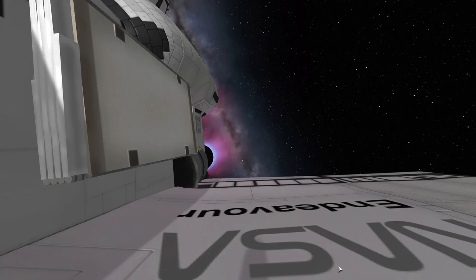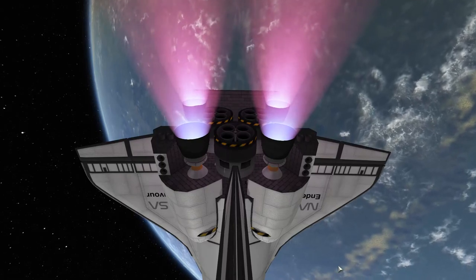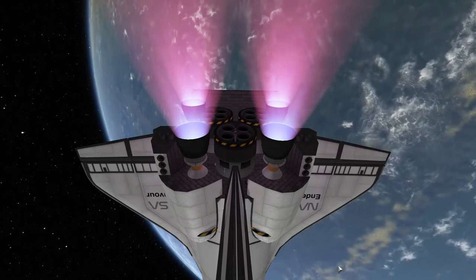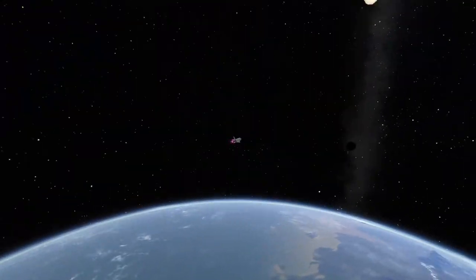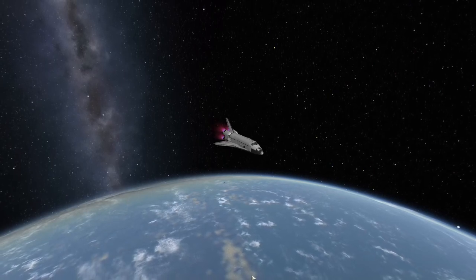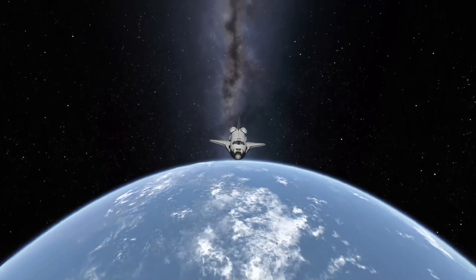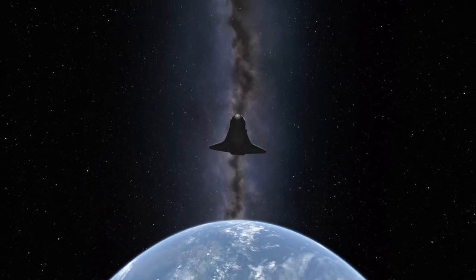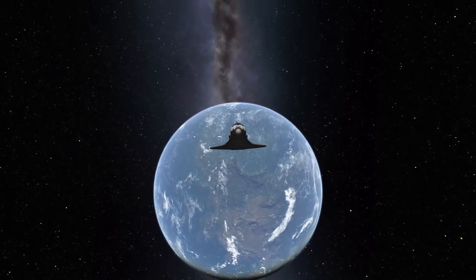Meanwhile, our space shuttle has started its escape burn despite it asking for permission and me saying no. This escape burn will take forever for the reasons I said earlier. These engines are so damn weak, and being forced to use them is like listening to a two-hour lecture for a class you didn't want. But unfortunately the margins on the mission were so small, the nuclear engines are the only ones that could work. Seven minutes later, our escape burn was finished. I feel bad for Matt Lowne and all the videos where he had to build an SSTO.